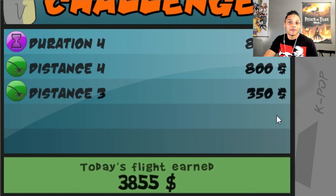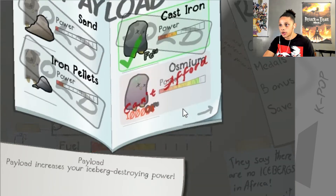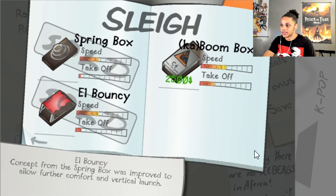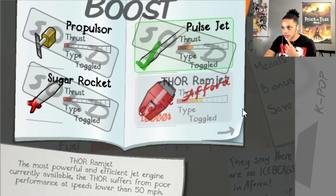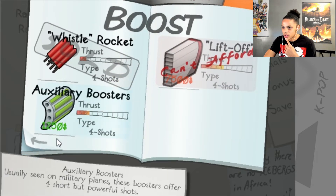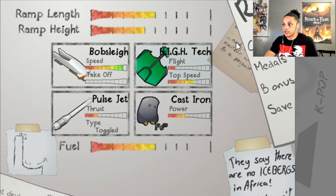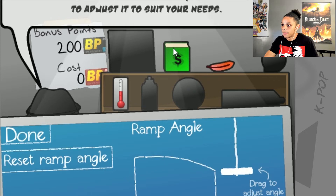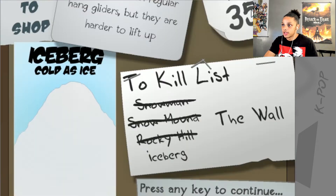We got four grand — what can we get with four grand? There's nothing that we really want, is there? The Kaboom box, do we want that? Thor Ramjet — that's a lot. Auxiliary booster — these things are kind of a lot. I think what we need to do is go ahead and try to get the threefer combo. If we can do that, I think we'll get a lot of bonus points and a lot of money as well.